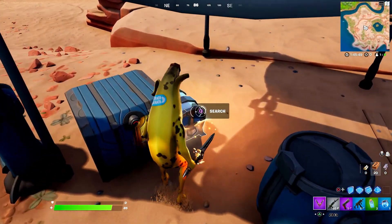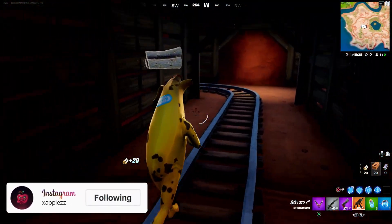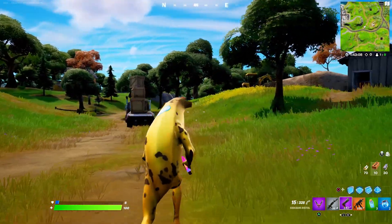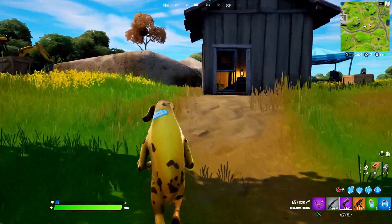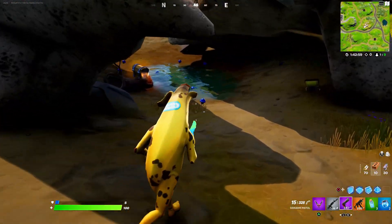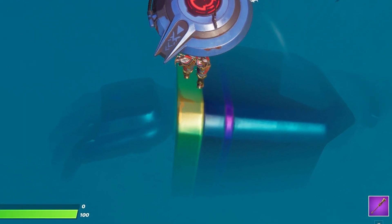There's actually one in the desert that has a secret cave below it, which is really good for loot. You can also go to the right of Tilted Towers and see a new dig site where they are digging up the Cattus monster from the Season 9 live event. It's very strange how this is in the exact same location as the Chapter 1 map.